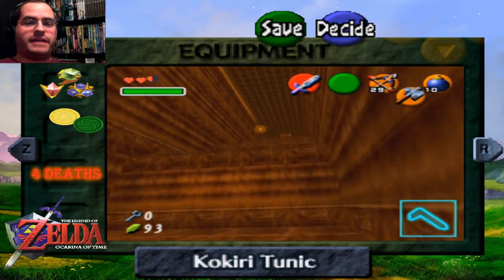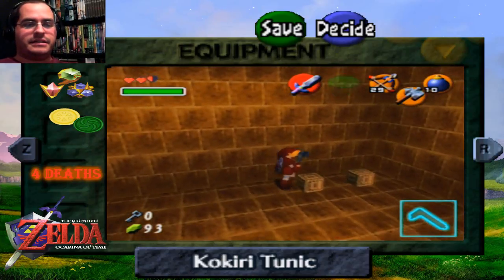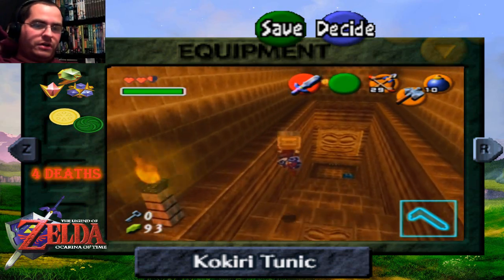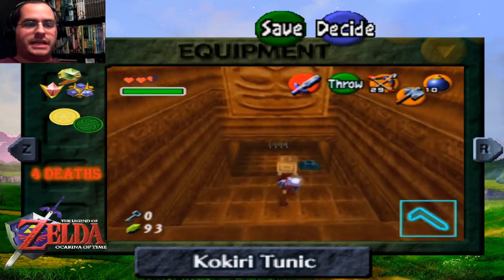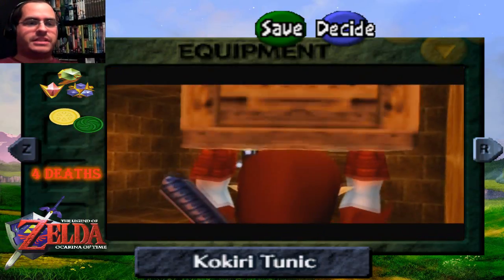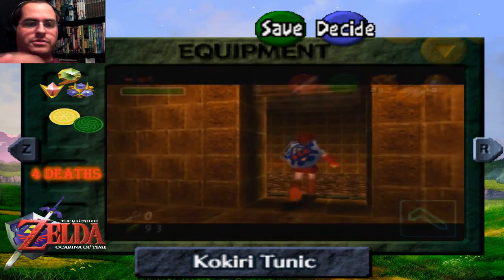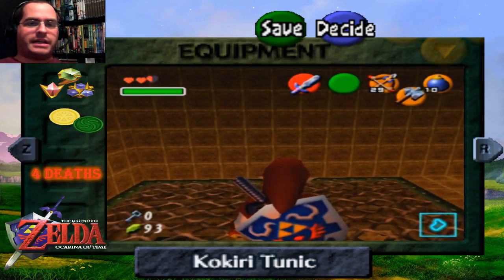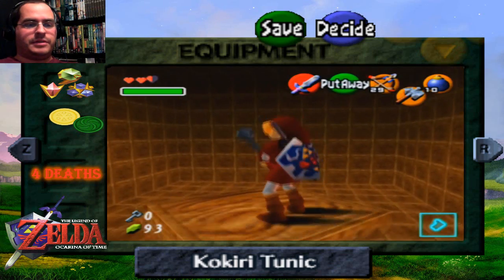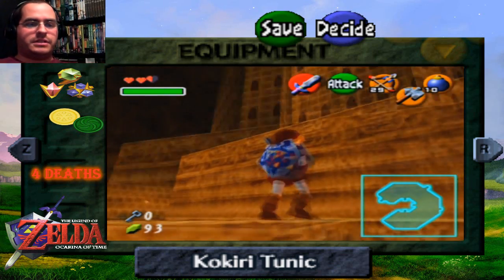Now that we got the Megaton Hammer, we get to do all sorts of crazy awesome things — like destroy pillars, knock down floors and walls. It is just absolutely amazing how powerful this hammer is. I think this is the first introduction for this particular type of item. Later games give you something similar, but this is where this type of item was first introduced, in Ocarina of Time.